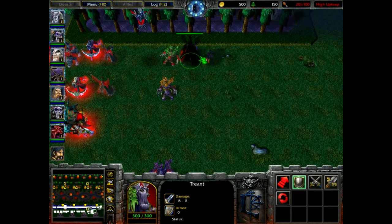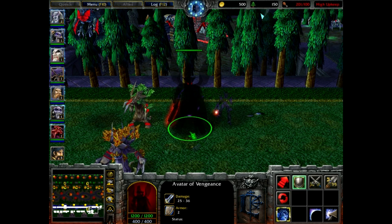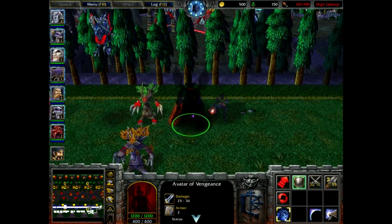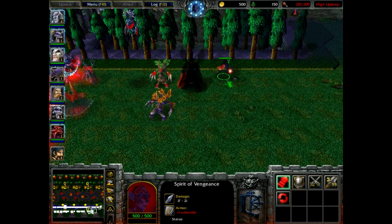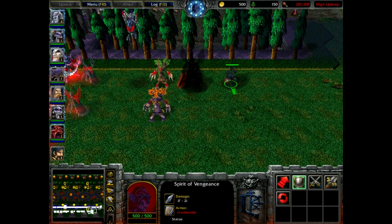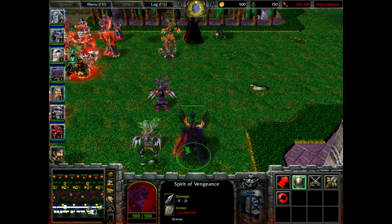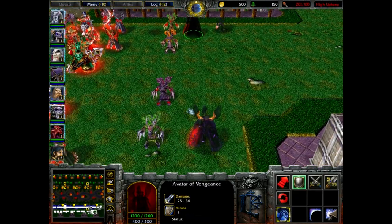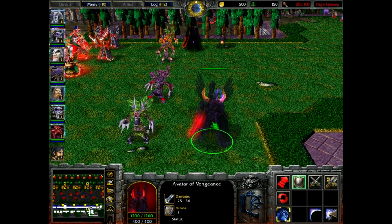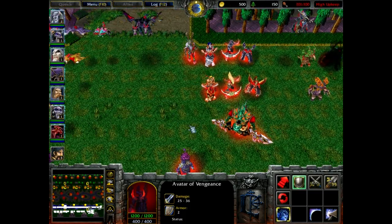For the warden's summons, the original avatar of vengeance is basically a shadowy figure like the demon form of the demon hunter. I'm going to try something new: the spirit of vengeance model is a slightly transparent version of the campaign-only watchers unit. Using the same technique, I'll apply it to the avatars of vengeance so you can actually see the warden's details, although it'll still be transparent and dark.